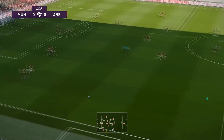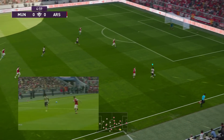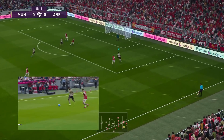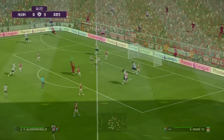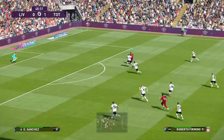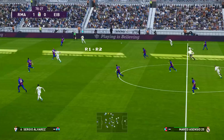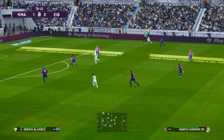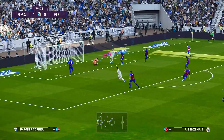My favorite skill of all is actually not touching the ball — by holding R1 and R2 and just letting it roll. This has been unique to PES for several years and it's called the Super Cancel. Like how Firmino lets the ball roll before unleashing a straight shot into a tight angle, or the way Asensio just lets the ball roll past his mark before Benzema forces an incredible save from the keeper.